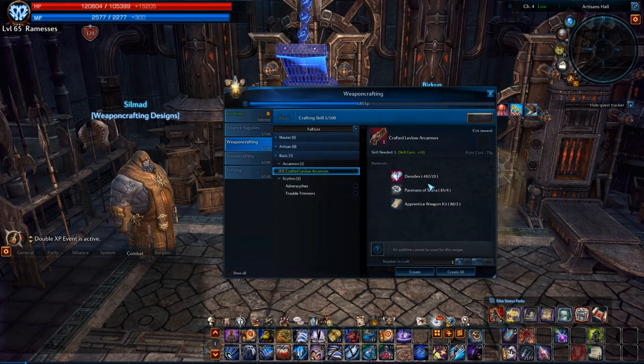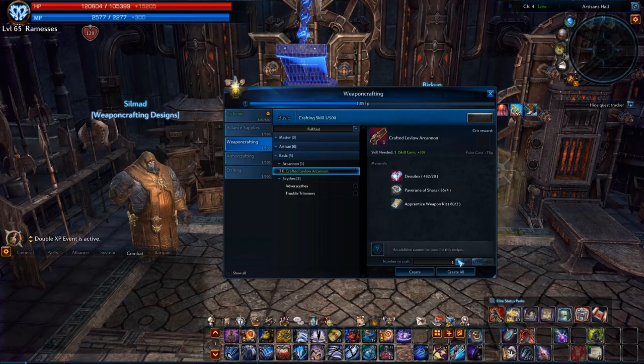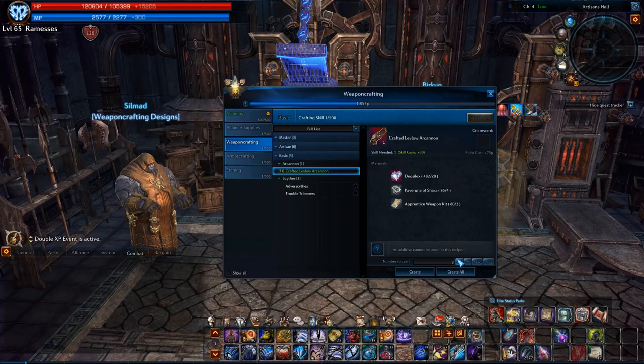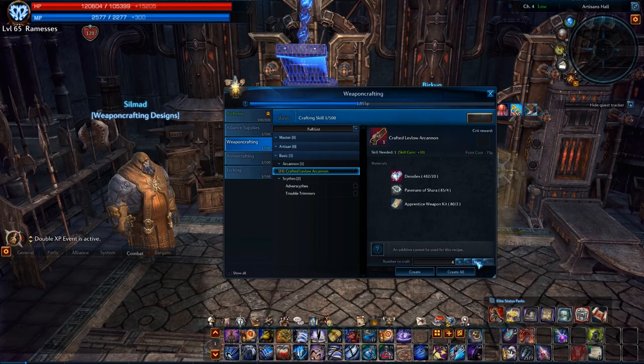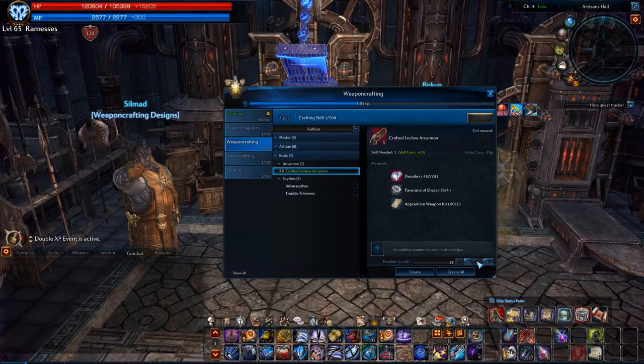I grab the other crafting materials beforehand to speed things up a bit. Select the quantity of items you want to craft and click the Create button.